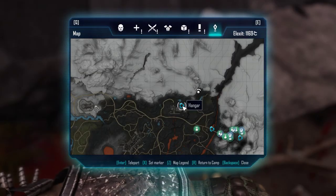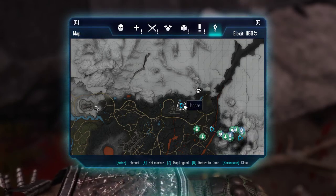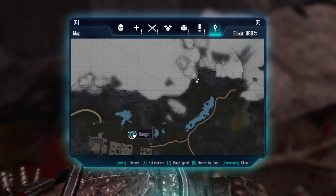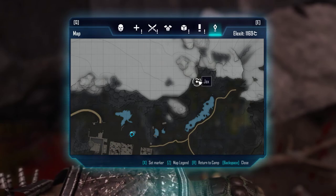Hello, Mira here with the next loot location video. We are near the Horde in Ignodan. The hangar teleporter is the closest to us — here is where we are. Just teleport here if you have this open, run around this road, and get to here.